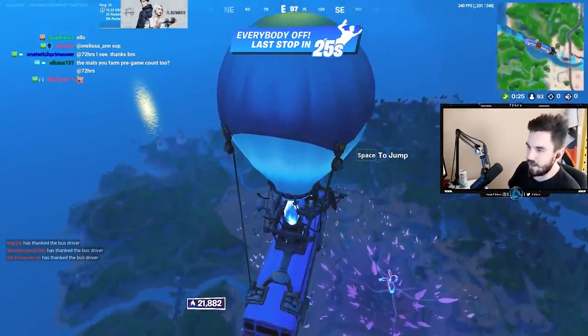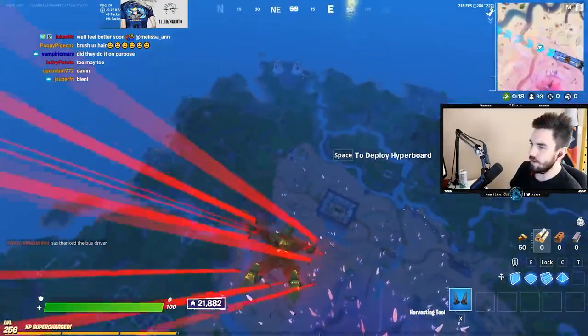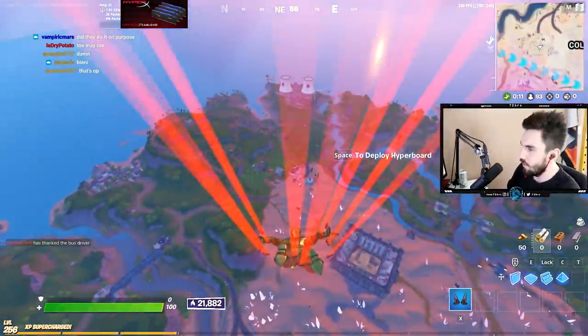You're landing at FNCS. You land Orchard, they land Tomato, and you're like, oh this should be free. But the upgrade spawned there and now they have instant gold. And you're like, how the hell do they all have purple tacs right now off spawn? You're getting destroyed because they have purple weapons.